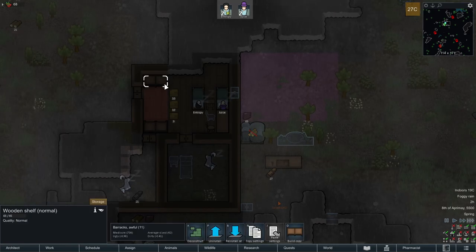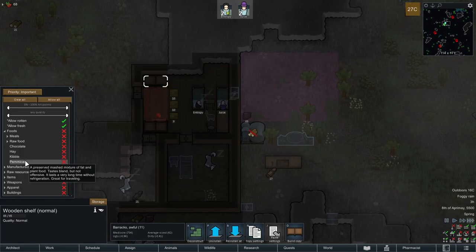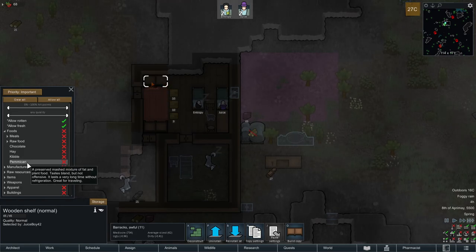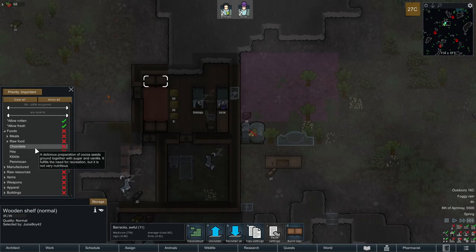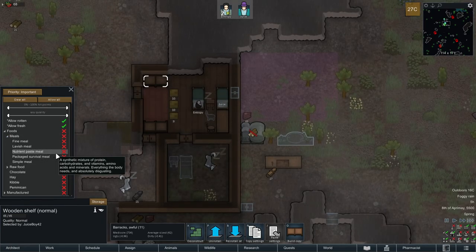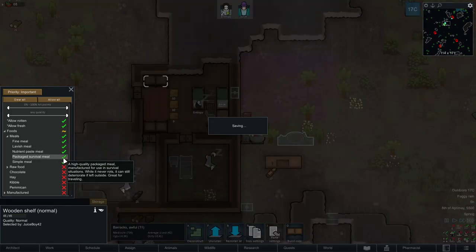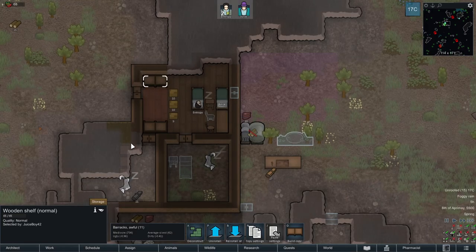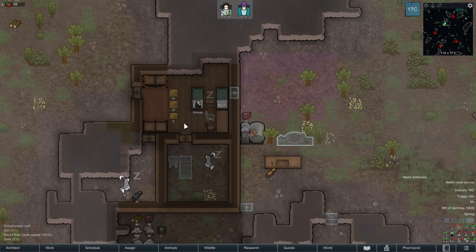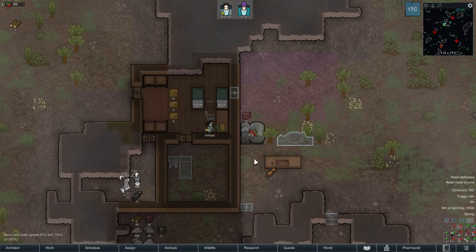I'm kind of triggered by our shelves. They don't store meals — what the heck is this? You can't expand the zone on the shelves — they are their own zone. I think I have a mod that changes the default stuff that are on shelves. I was just going to put the survival meals on there.